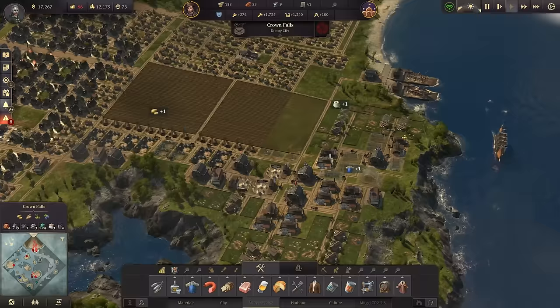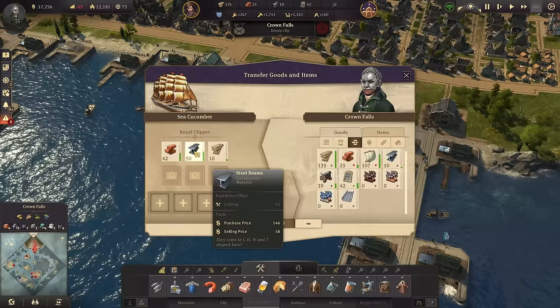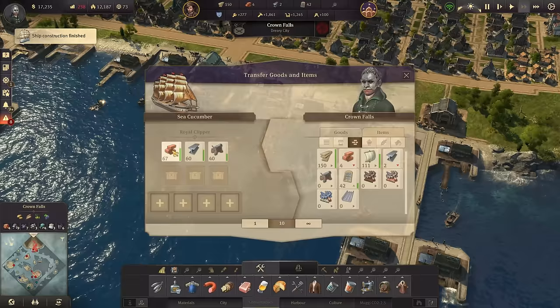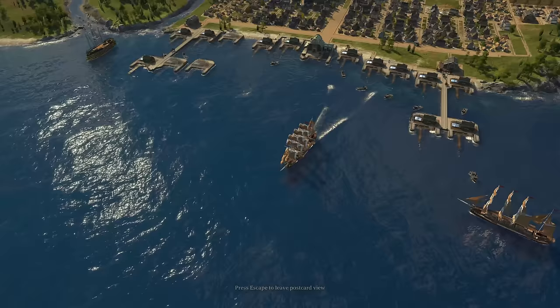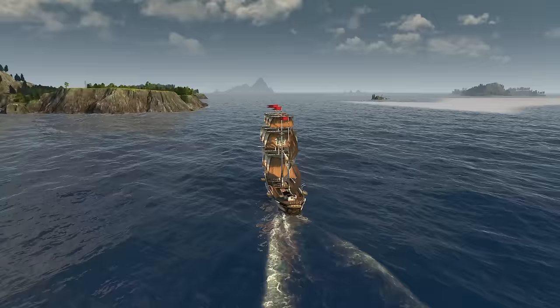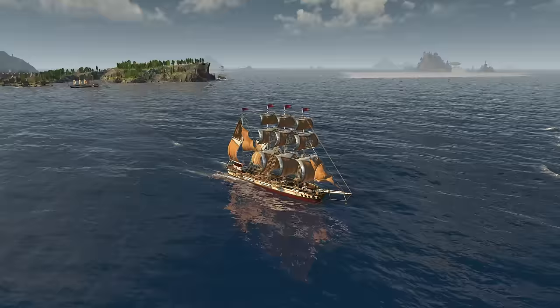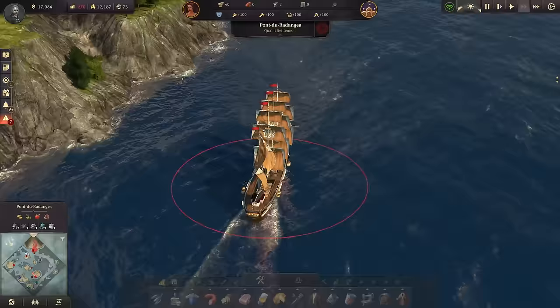The next Royal Clipper is coming out, the next Ship of the Line is coming out. We have 40 tons of weapons - let's get it over to the new world. This is going to be risky though, we need to monitor that clipper closely as it is leaving the port of Crown Falls. There are dangers out there already and we have very precious cargo on board. I'm not going to send any defense with it because that would just slow it down - it's already a very fast ship.